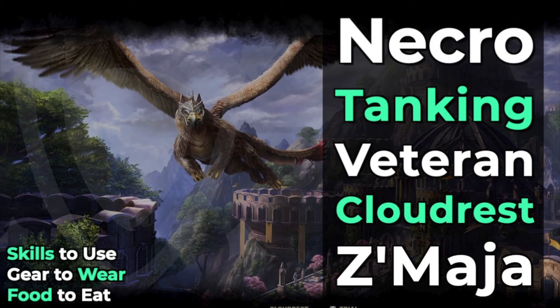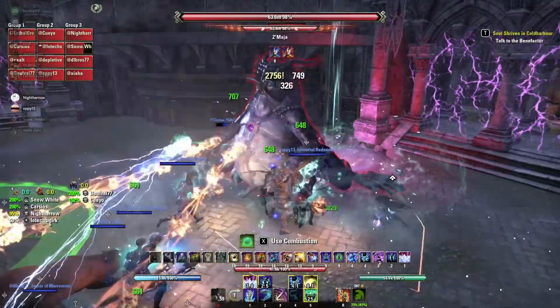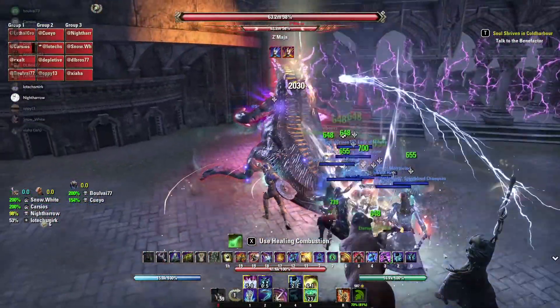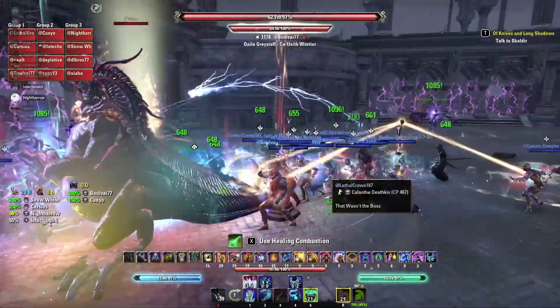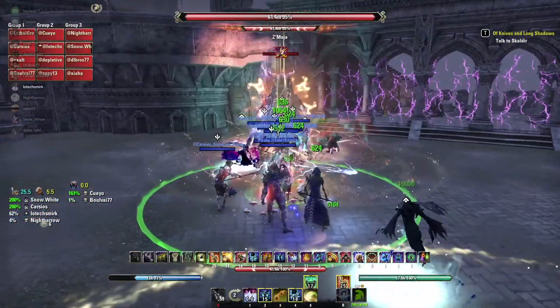Hey everyone, how's it going? Night Haro here. Today we're going to talk about how to main tank Veteran Cloud Rest as a Necromancer — specifically the fight with Zemaja, the main fight. If you're interested in how to mini tank or tank the Griffins, just let me know and I'd be more than happy to do that.